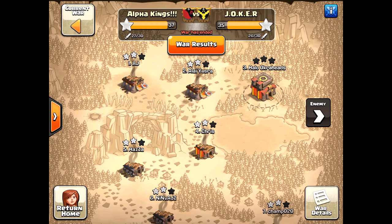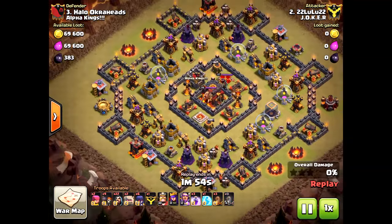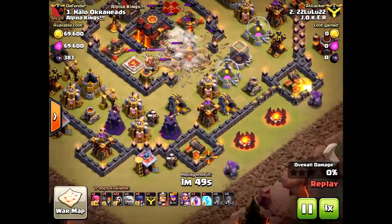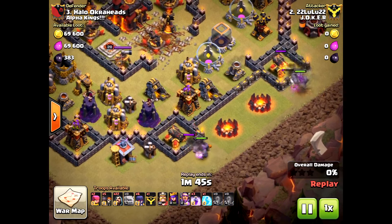Welcome back, okra heads! Today we have a Town Hall 10 defending against a Town Hall 11 for an amazing zero stars. That's right — zero stars, guys. Incredible. And this attacker wasn't terrible.